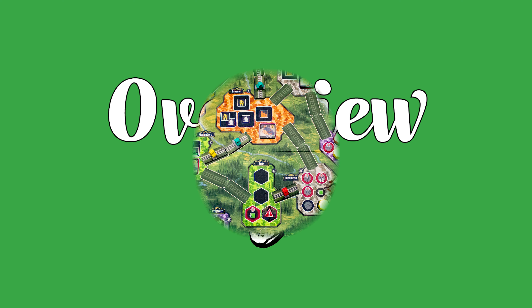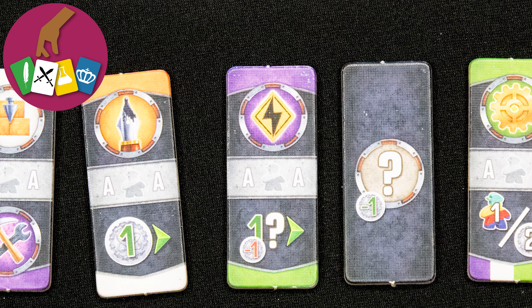The game ends shortly after the second or third end game flag is placed, and they are placed when various conditions are met. The winner is the player with the most points at the end of the game, and you get points from tons of sources — just look for the gold shield.